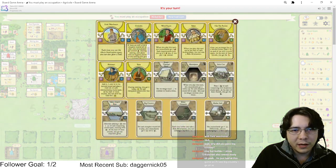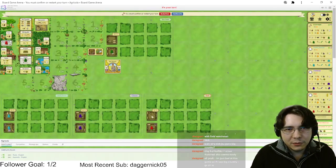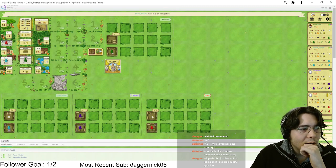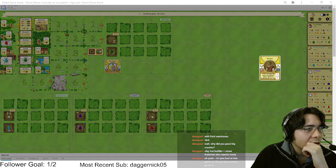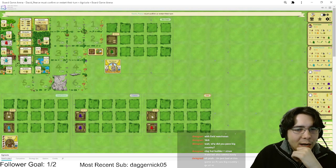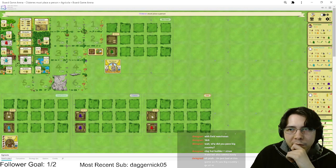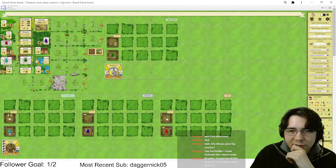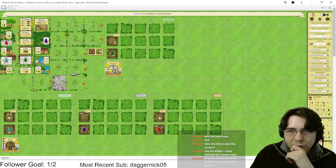Easy peasy. Let me zoom out really quick. I think this zoom seems okay, but let me know if there's a better zoom setting — I'm happy to change things around to make it look better. Oh, I can change the size of player boards and cards a little bit.